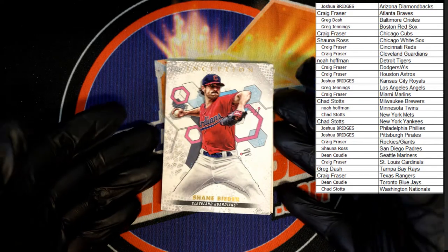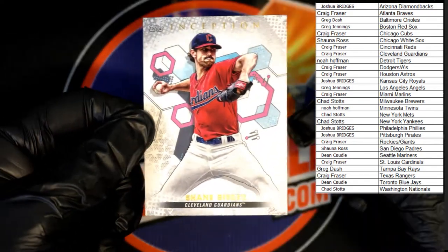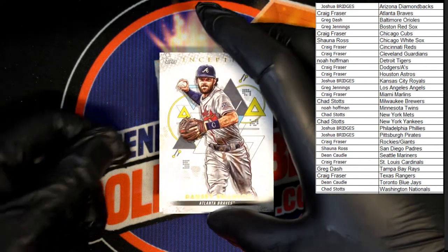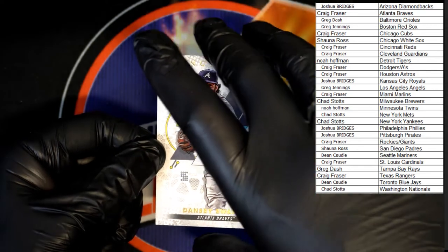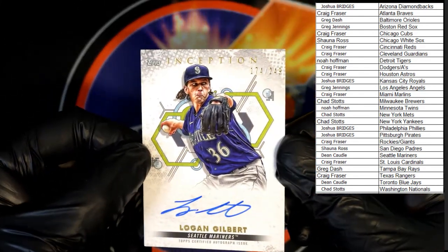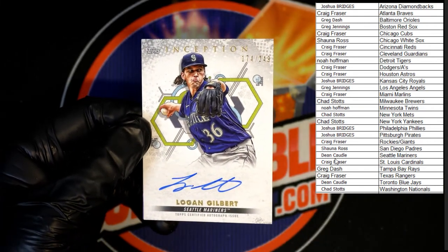Starting off, Shane Bieber for the Guardians — that'll be going to Craig F. Up behind that, Dan Swanson going to the Braves, also going to Craig F. And our auto — boom — Logan Gilbert, numbered 174 of 249, going to the Mariners. Let's go, Dean C — mark you off!